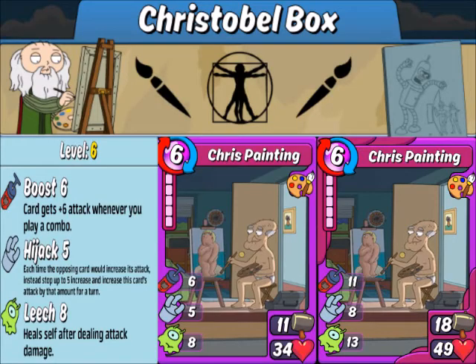Chris Painting, right off the bat. That boost, hijack, and leech is just ridiculous. Even as a single, he's got 34 health and 11 attack, so he can get up there pretty fast. And then you get into his quad-ed, and that's just ridiculous.